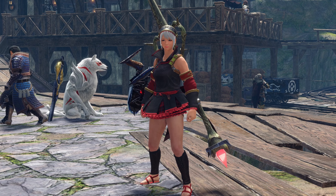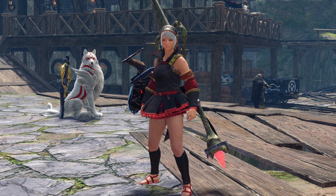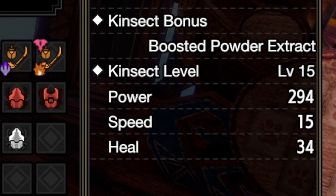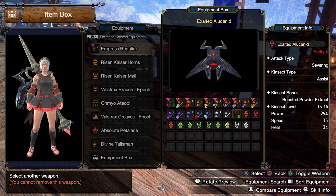Hello everybody and welcome back to the channel. In today's video, we're going to be making a build centered around the Awakened Kinsect Attack. Some important things to know: it does replace Diving Wyvern, which in a lot of people's eyes is probably heresy. The two main things that impact Awakened Kinsect Attack are the Kinsect level and the power of your Kinsect, as well as Severing over Blunt. The damage difference is about 60 per tick, which equates to about 180 damage increase, and the assist is very useful to have.